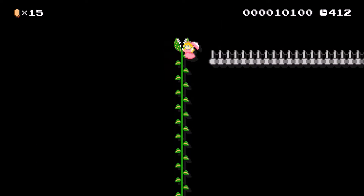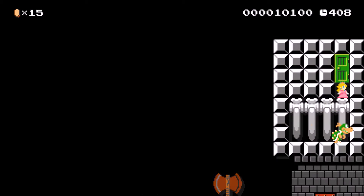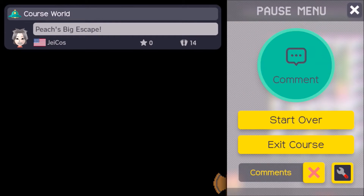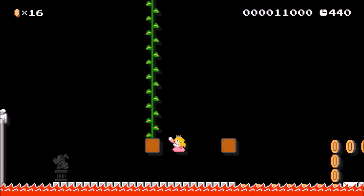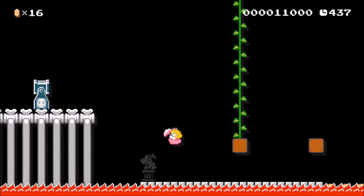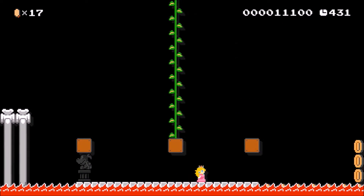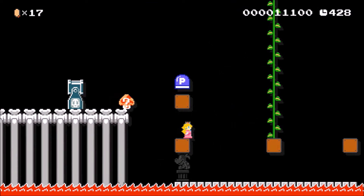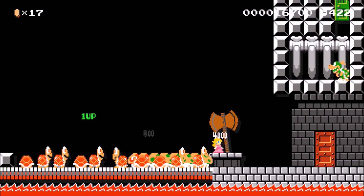You might think you don't need the P-switch and instead need the vine — you go up there and there's a door, but no. Bowser Jr. can also go up there and kill you. So there's the vine, but you don't want to go up. There's nothing over here either. You're wondering where the P-switch is — it's up here. Hit that P-switch, do some nice running, and you get across.